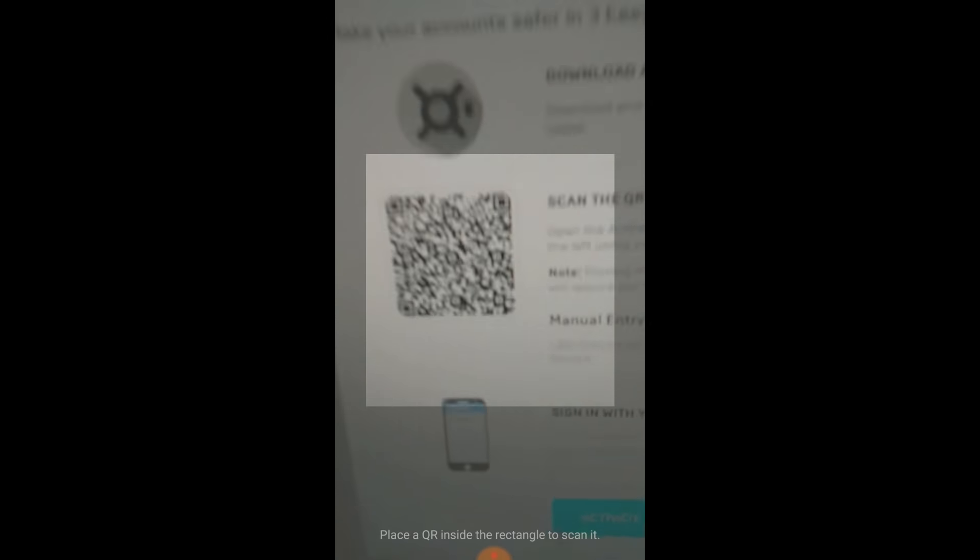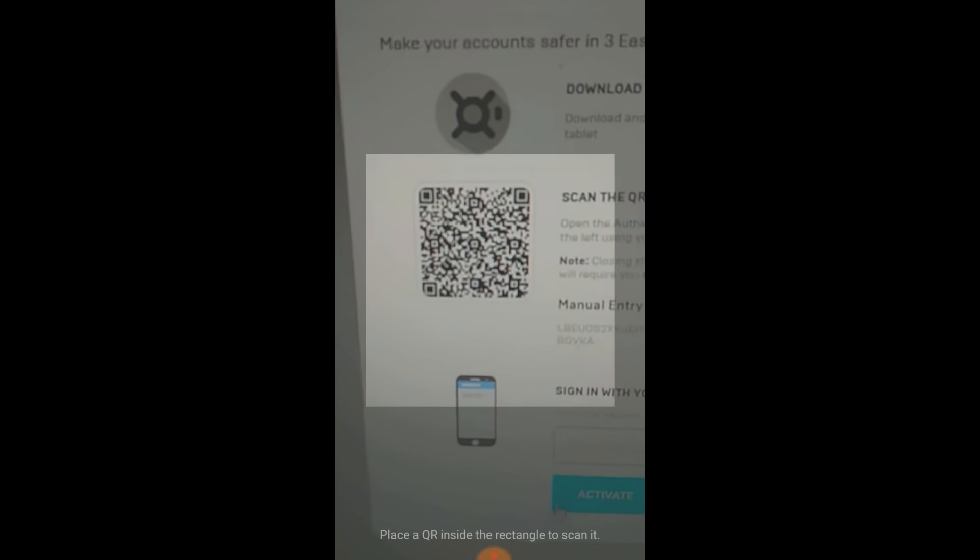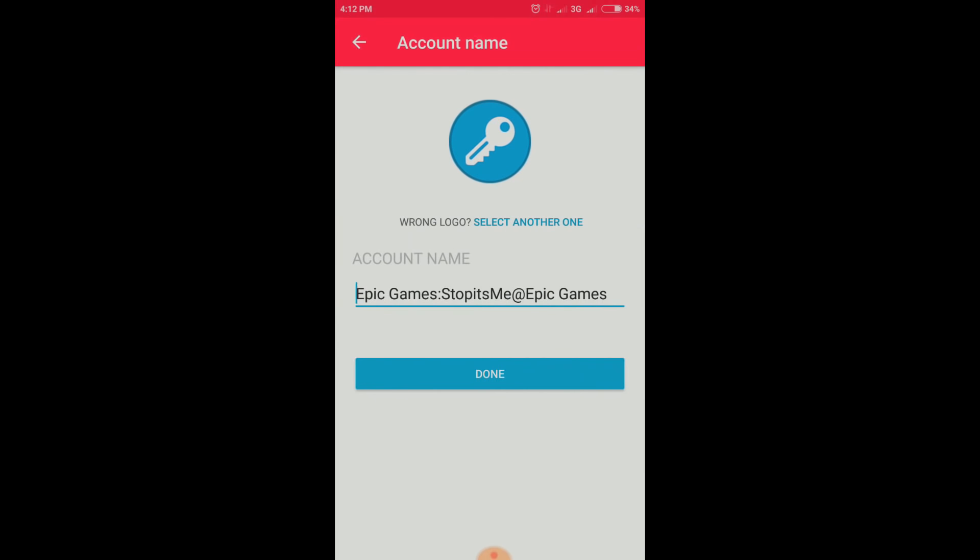Go to your computer and scan the QR code shown there. It's already scanned and it says the account name is Epic Games, with my account email. Press Done.